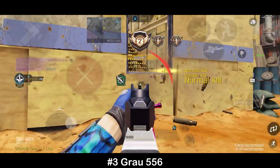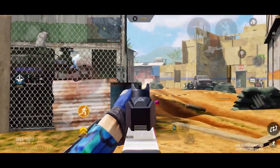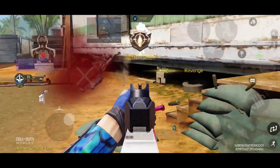In the third spot, we have the Grau 556, an all-rounder in the Assault Rifle category, offering low recoil, decent accuracy, and competitive time to kill, with great range and a generous 60-round magazine.